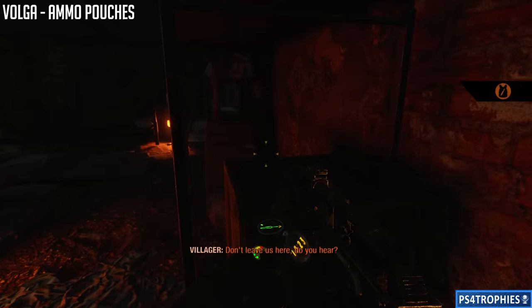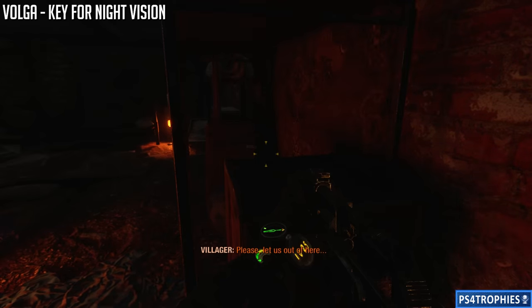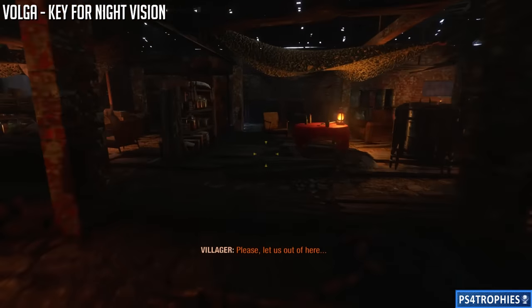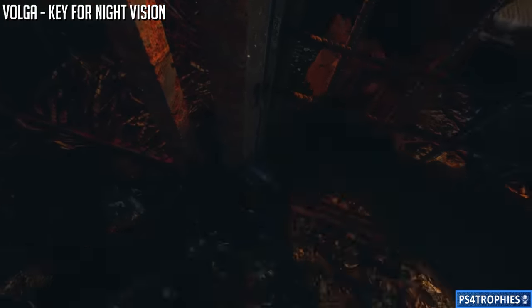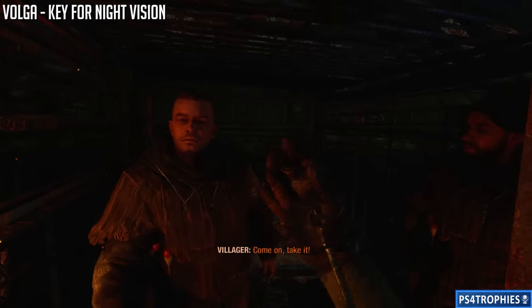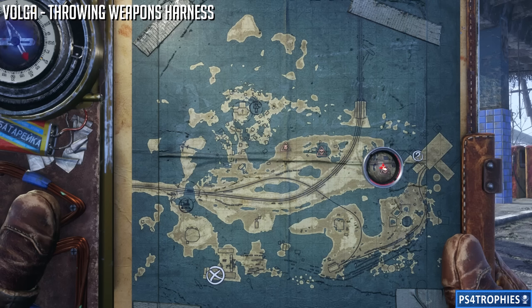I'm also going to get a key that will be used for getting the night vision goggles later. You'll get the key from one of the prisoners - all you've got to do is open the cage and he'll talk to you and eventually give you the key. There are several night vision goggles spread across the game; I've seen at least three different locations. This is the earliest way you can get them, so we'll grab the key now and get the night vision goggles later.